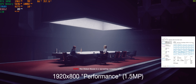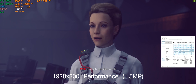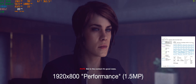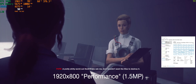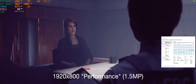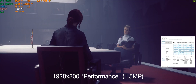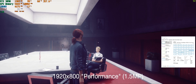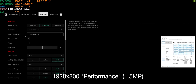For DLSS performance, it's 1920 by 800 at about 1.5 megapixels — down significantly from that 6.1. We're pulling 80 to 90 frames per second here. The major facial features still look pretty good, though hair is another notch down in quality and there's a bit more artifacting. That wall panel shimmers a little bit on the gold lines.